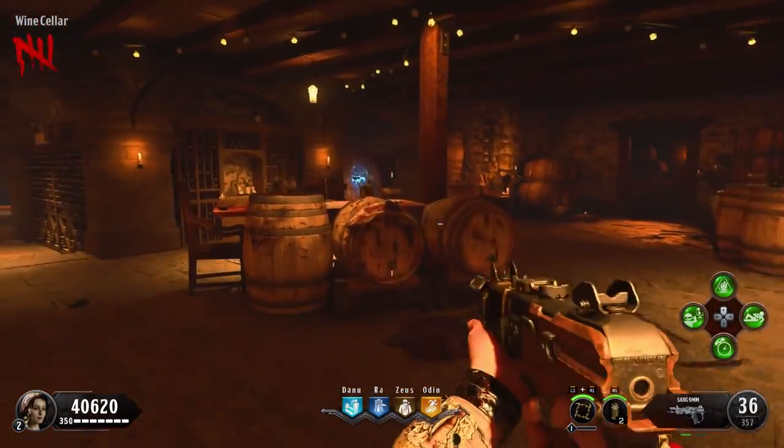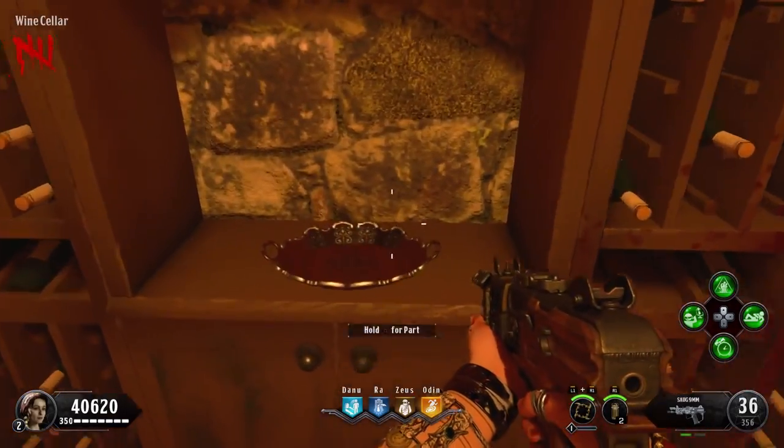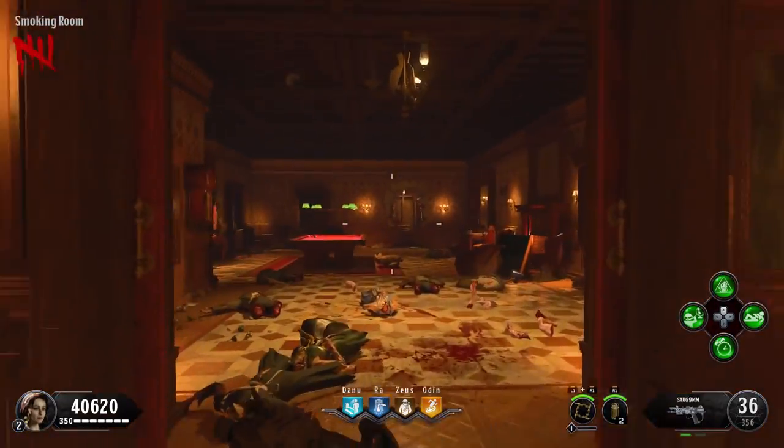Part two is a silver platter and this can be found down in the wine cellar, right here on this table where I shoot. If it's not there, just go around this giant wine rack and you will see it in the cubby. Go ahead and pick that up — that is part two of the silver you need to collect.